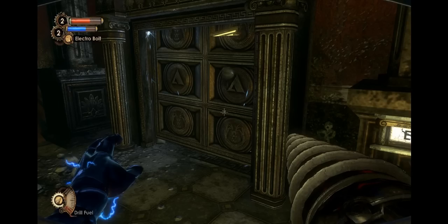When you first start playing Bioshock 2, the left mouse controls your drill in your right hand, and the right mouse controls your plasmids in your left hand. To me that was confusing, so here I'll show you how to change that around.